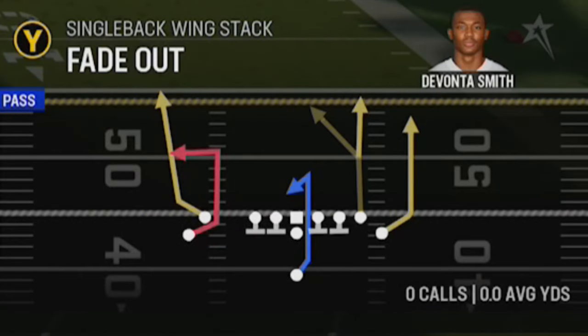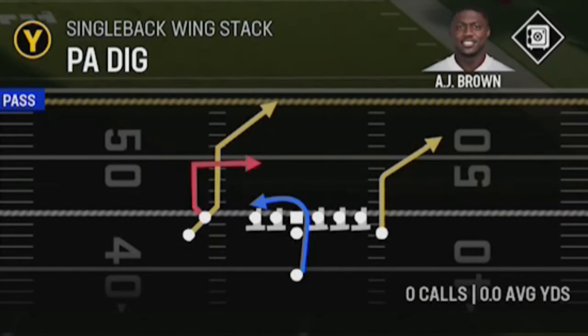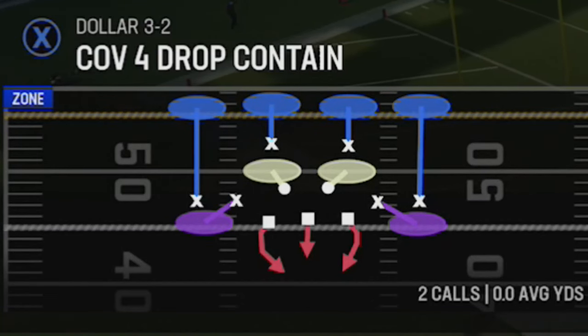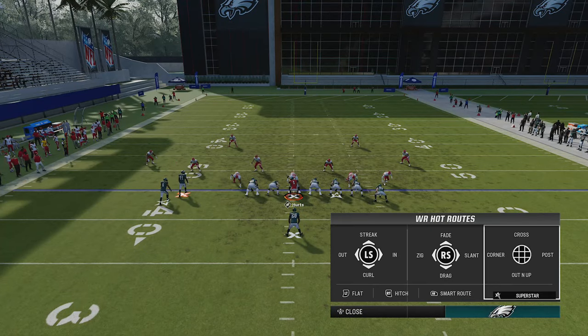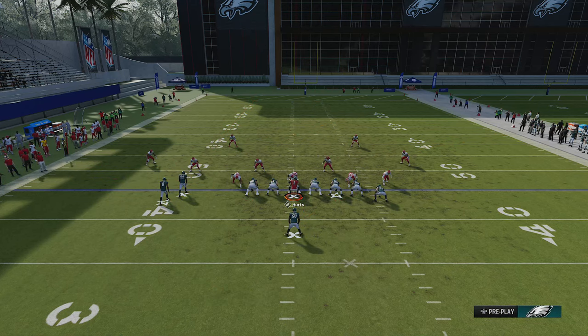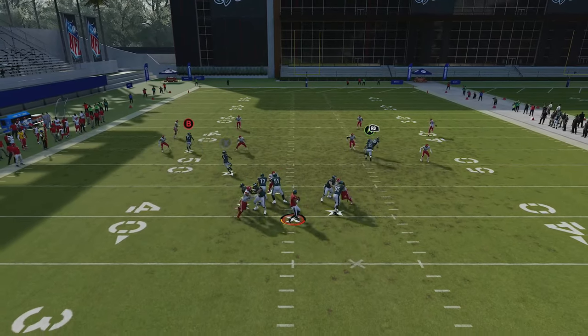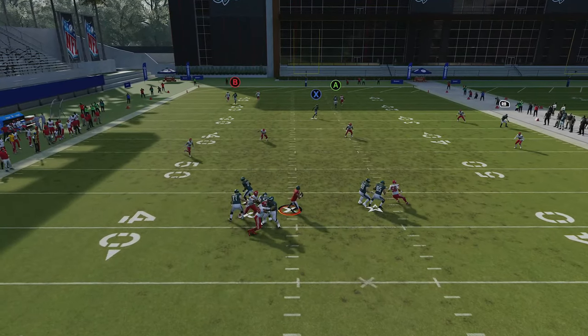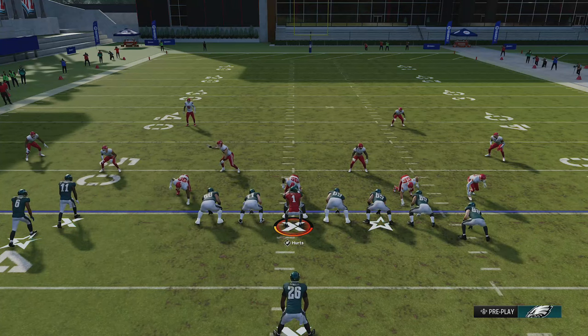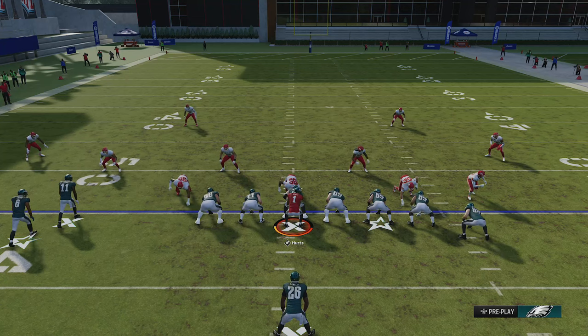For cover four drop, the best play to use is the PA digs. Put the B receiver on a fade and the A tight end on a streak — they'll pull back the safeties enough that the X receiver can get wide open for a one-play touchdown. Block the running back for extra pass protection, and just wait long enough for this receiver to cross the field for a very easy one-play touchdown. We scored a one-play touchdown against every single defense in the game, some in multiple ways. If you guys want to see more videos like this, I'll have them popping up on screen, and until next time, thanks for watching.